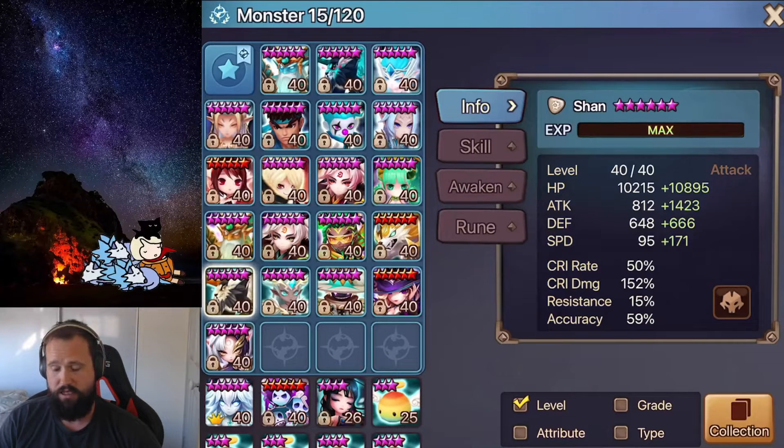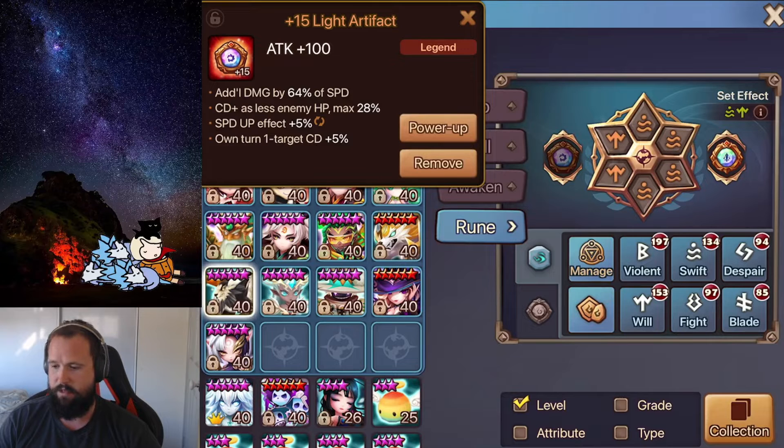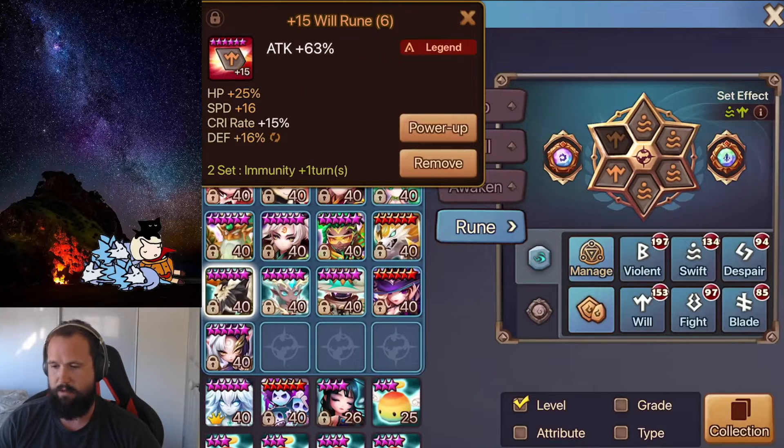Next we have Shan — he's a pretty strong CC unit with his Skill 3 plus the speed buff on your team. With the recent buff to him, he auto crits on any stunned unit, so you can drop a lot of Crit Rate off him and still get really good value running him on a Crit Damage build. You can sacrifice that Crit Rate to increase accuracy to make sure the Skill 3 stun is reliable. You can just stack as much HP and attack as you can. He's got some extra accuracy on Skill 3 with some Skill 2 crit damage on the artifact — a perfect artifact for him. On a Speed, Crit Damage and Attack build.